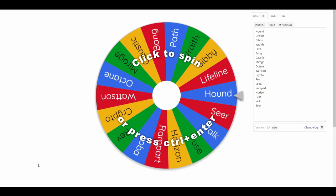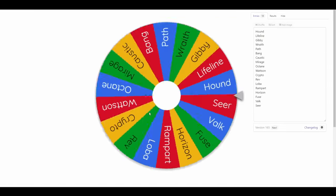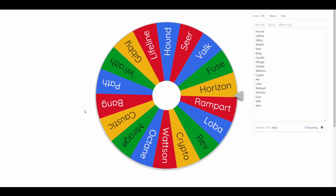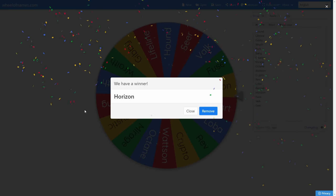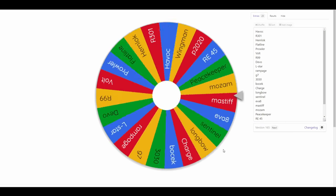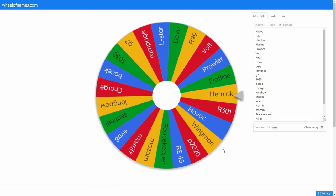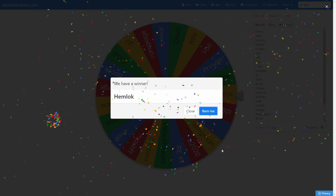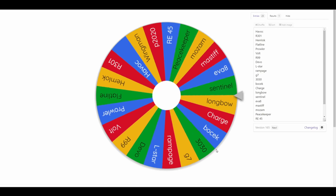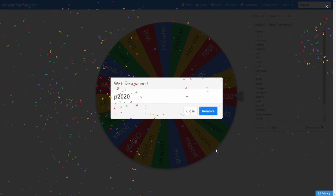First up we've got the legend selector wheel, and it's gonna give us... Horizon! That's not the worst legend we could get for the first legend of the series - that's a decent legend for arenas. Now to the loadout wheel - every weapon in the game is on this wheel. The first weapon for our very first game is... the Hemlock. I could have asked for better, I'm not really a fan of the Hemlock. The second gun we're gonna get is... the P2020. Yeah, not a great loadout for the first game.